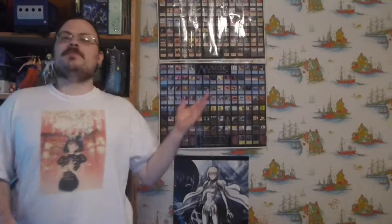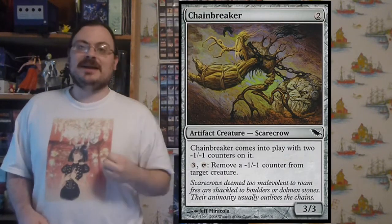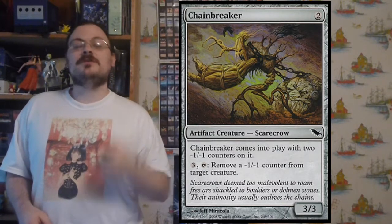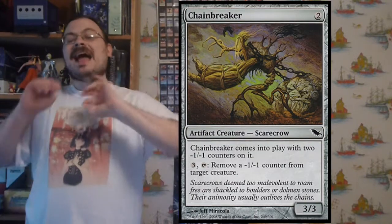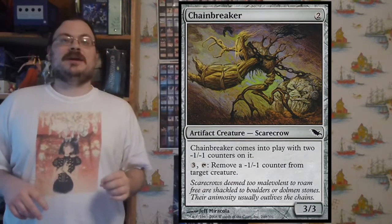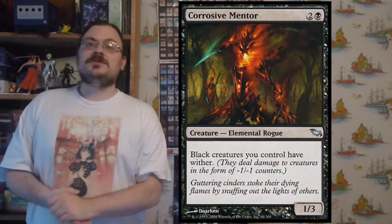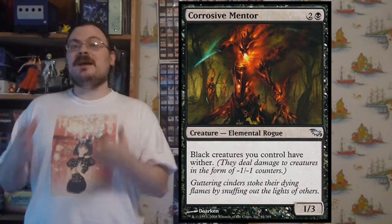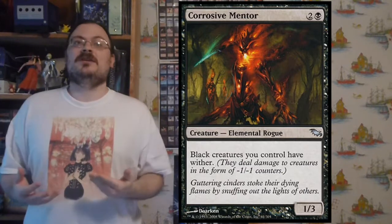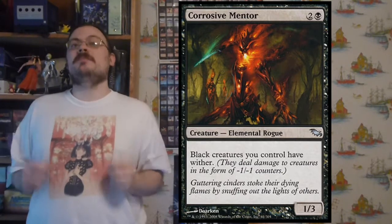Chainbreaker comes into play with two minus one, minus one counters on it, but for three mana and tapping, you can remove a minus one, minus one counter from target creature — including itself. This is a way in any color to remove minus one, minus one counters. Corrosive Mentor: all black creatures you control have wither. It's one of the mentors and one of the better ones because it gives everything black wither — making it very powerful in a black deck.